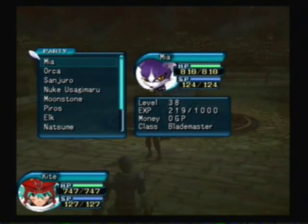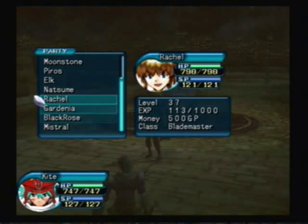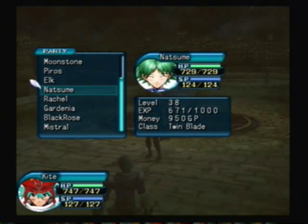Of course, we need Mistral, but our number two this time around is going to be Natsume. We're taking Natsume with us because we need someone in this dungeon that can both use melee and magic. Otherwise, I'd take Black Rose.